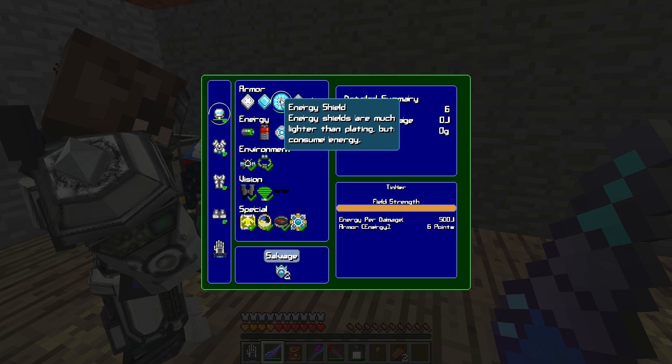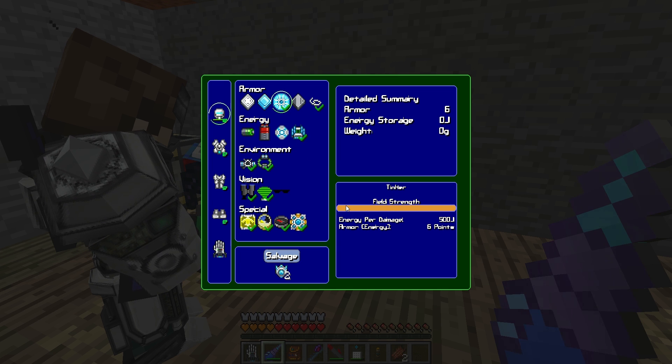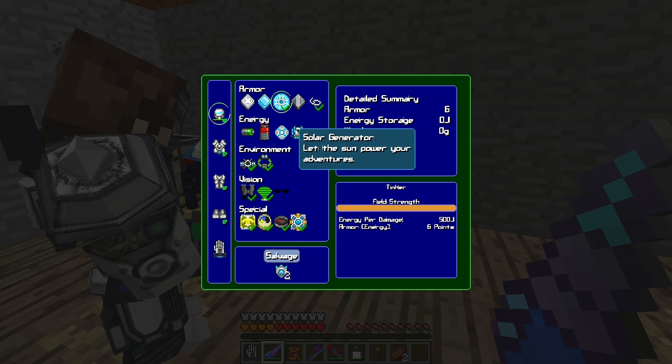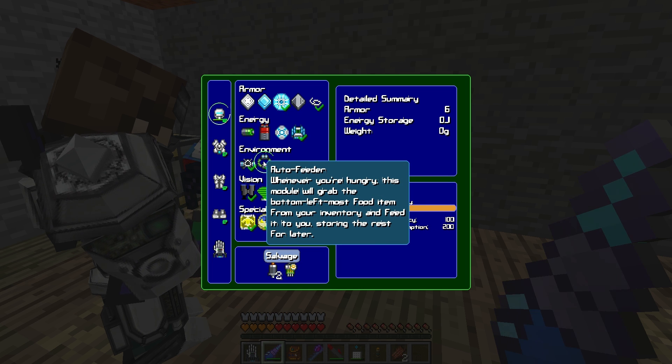Put in an energy shield — it's the third one from the left — and hit install. Once you have the install button on, there's a little gauge on the right side. Crank up the field strength all the way to the top — that's how much protection the armor will give. You'll see your armor bars going up. You also have enough stuff for the auto feeder, which is very nice.